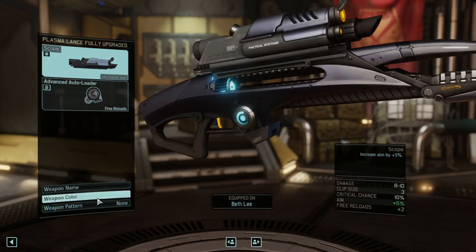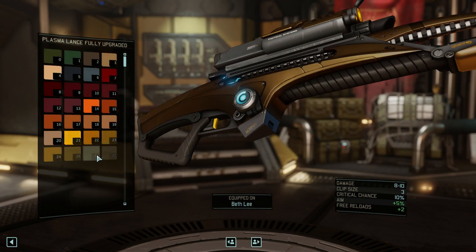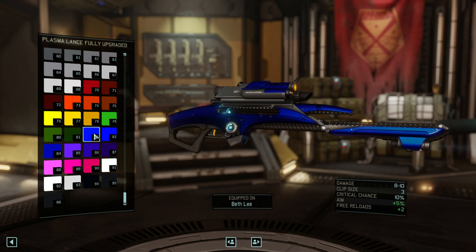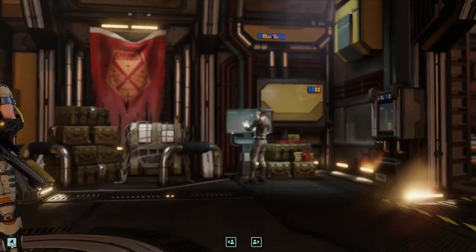Weapon upgrade. Let's give this a color. Let's go white — that's not white. Everything is so dark because of the type of material it's made out of, I'm guessing. Purple — that actually looks decent. Purple hearts. Yes, that is what I'm going to do.